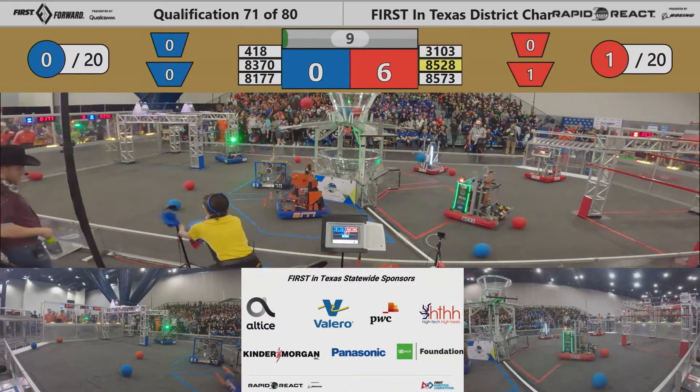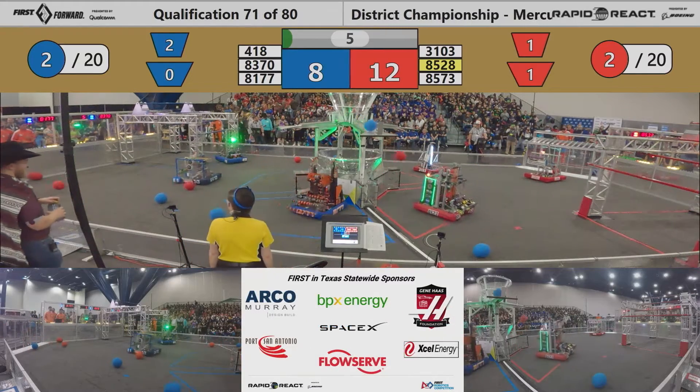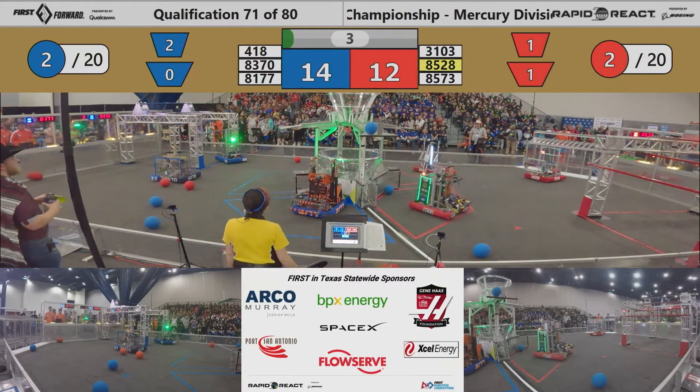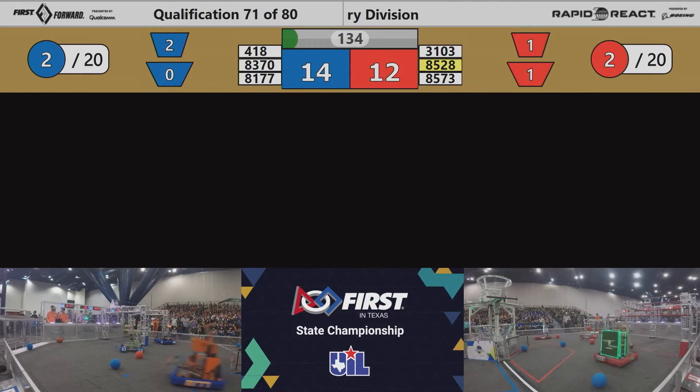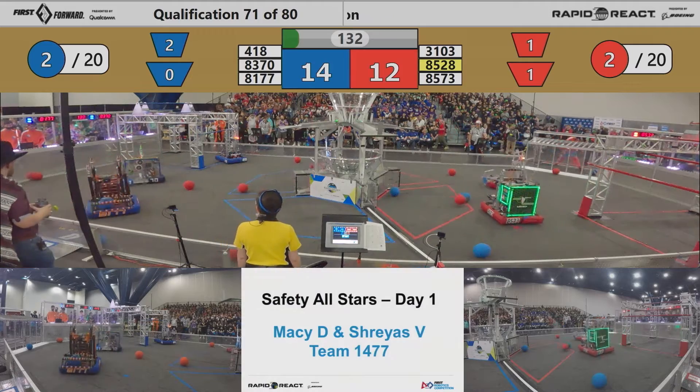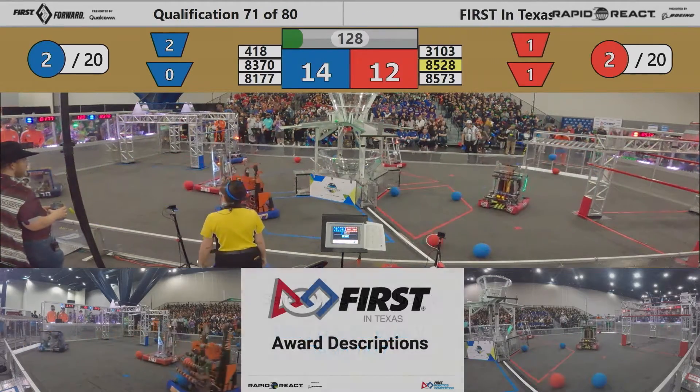Red Alliance striking first into the upper hub. Blue Alliance scoring two of their own. 85-73 missing their last attempt. As we enter the driver control portion of match 71, it is a two-point lead for the Blue Alliance, 14-12.